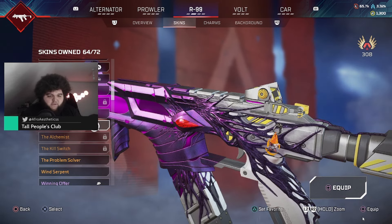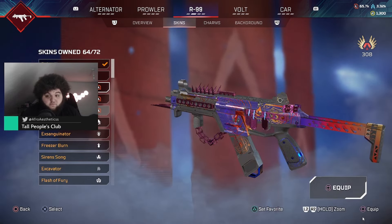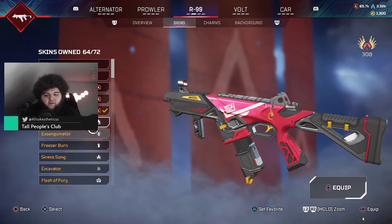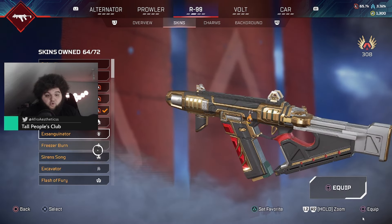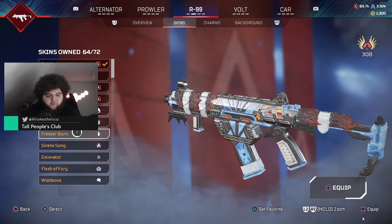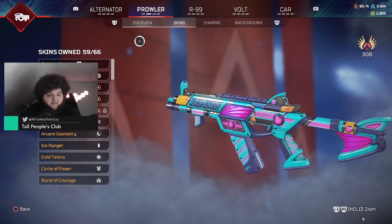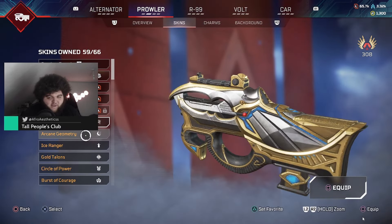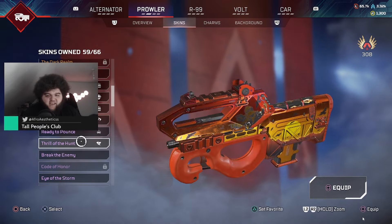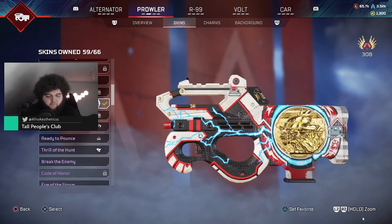I cannot equip it — I can equip skins I do have, like Rule of Law. Others like Magnum Opus I do not have, Swift Justice I can't equip, Gnarly I do have. I cannot equip the ones I don't have. Like Freezer Burn — I do not have that — but Siren Song I do have. I thought this was only for the R99, but it's with every other skin as well. You have access right now to every legendary skin and even epic skin that you don't own because of this glitch.